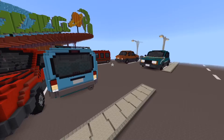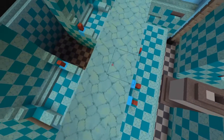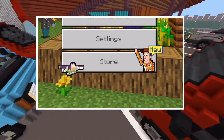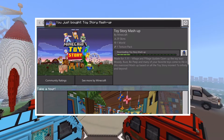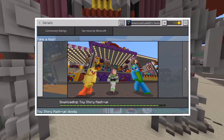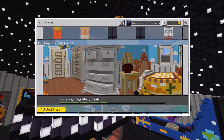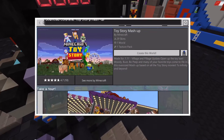Basically the way they did this mashup pack is everything is huge and you're like a toy in it, so it's a pretty cool concept. On the Minecraft starting screen it actually showed Woody and Buzz, both a little animated, which was cool. It is actually the most expensive mashup pack on the Minecraft marketplace to date, which is interesting. I kind of understand the higher price point but I'm not 100% sure how popular it will actually be.